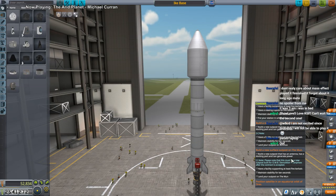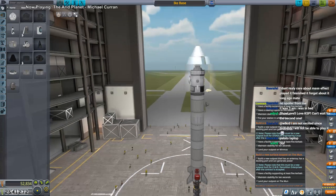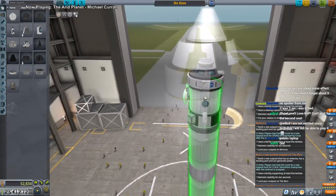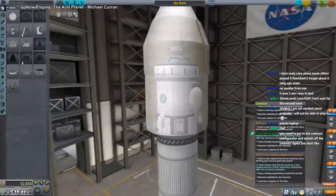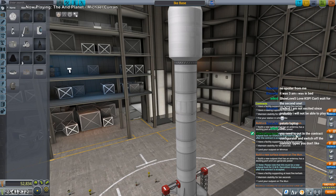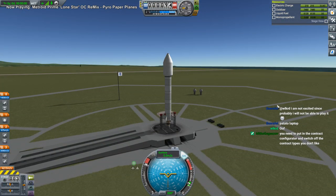Antenna. Docking port, can generate power, five Kerbals. Antenna. Docking port — the thing is we did not use parachutes. So yeah, it should be able to do it. We'll send it to the Mun first and then Minmus. Okay, here we go — launch.